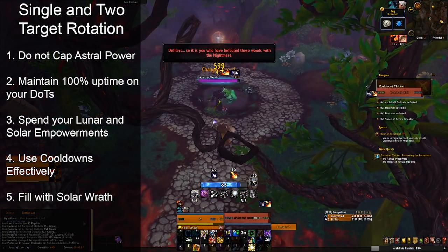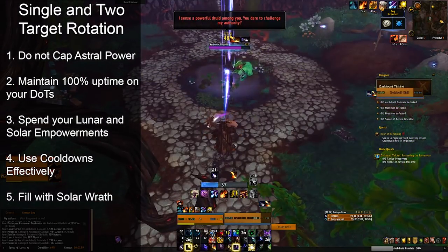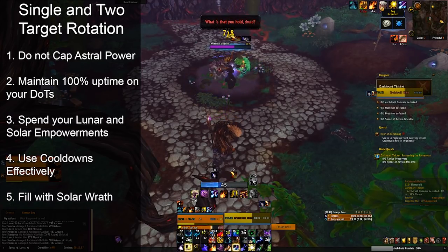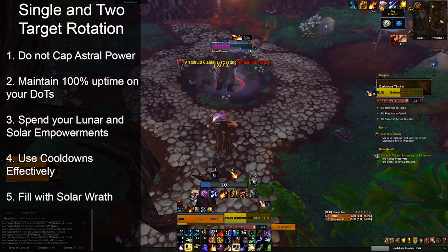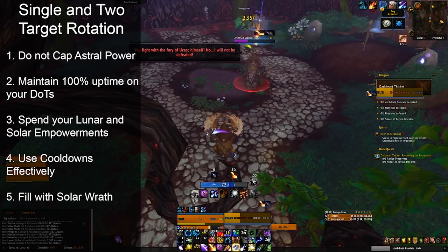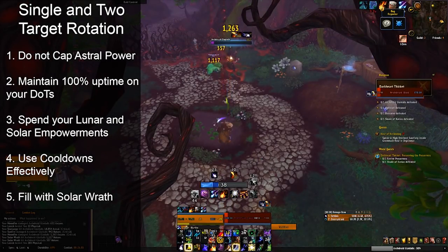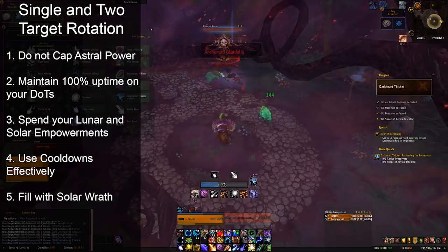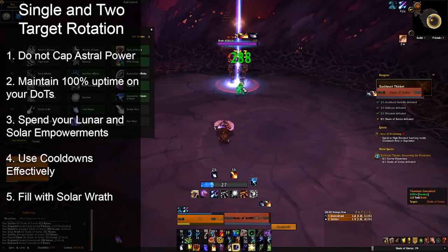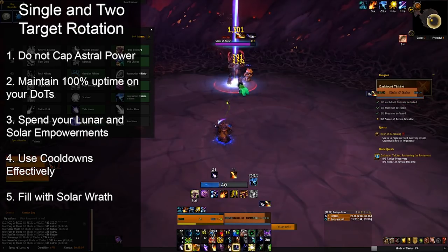For the single-target rotation, it's a priority list. First and most important: do not cap Astral Power. Capping Astral Power will severely hurt your damage — don't exceed the 100 Astral Power cap. This is mitigated by using Starsurge when available. Second: maintain 100% uptime on your DoTs of Moonfire, Sunfire, and Stellar Flare. Don't over-dot — pay attention to the Pandemic window, which is when your DoTs have 30% of their duration remaining. That's 6.6 seconds for Moonfire, 5.4 seconds for Sunfire, and 7.2 seconds for Stellar Flare.